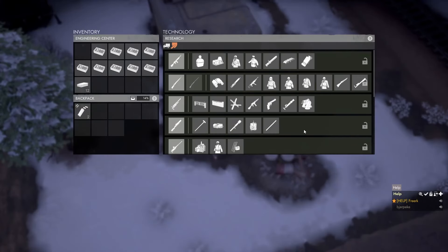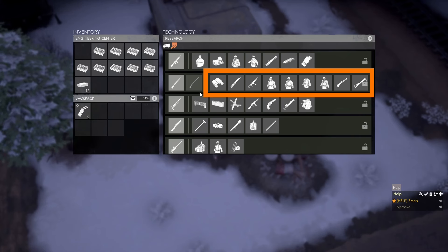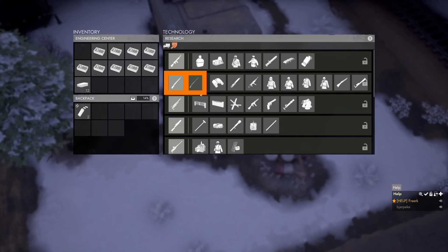If we look at a research level, we can see that it is divided up into two parts. On the left side, we see the choice in technology for that level. On the right side, we see the fixed technology for that level, which will be unlocked as soon as the level is fully researched. The research can be progressed by making prototypes of one of the technologies in the level. All the technologies you can choose between in a level can be progressed at the same time, but as soon as the sum total of all technologies reaches 100% of research, it will unlock the technology that has the highest percentage.